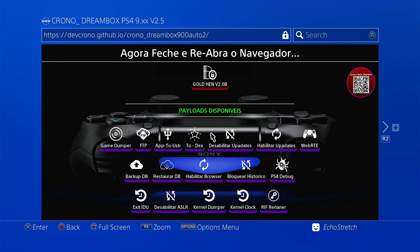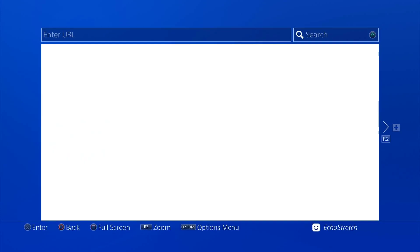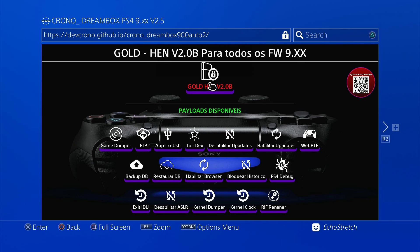We're going to close out the browser with the PlayStation button and relaunch the browser. Now we'll go ahead and select GoldHEN 10 2.0b.